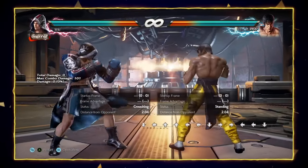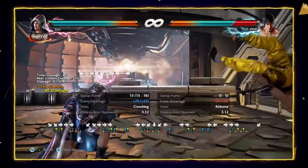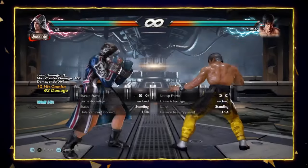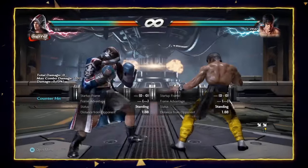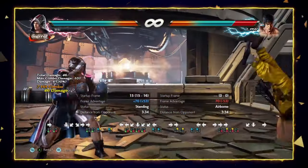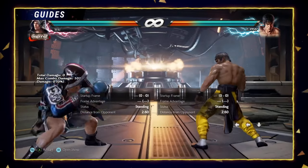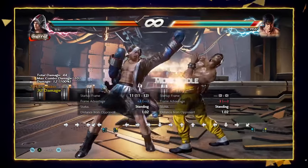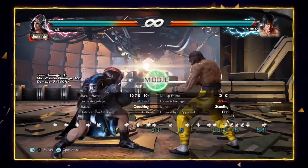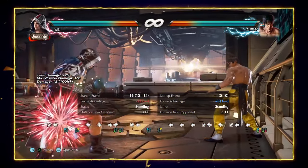To complement this, Steve has access to down forward 2 — a great fast mid counter-hit launcher. The combo is quite finicky, so you don't always get the best reward, but you do always get a decent chunk of damage with a guaranteed follow-up of around 37, and with good execution you can get around 70 damage with the wall. Steve also has one of the best while standing punishes at i11 with while standing 1-2. While standing 1 by itself is a great mid check, being only minus 3, with follow-ups and a delayable mid that on counter-hit gives free follow-ups.